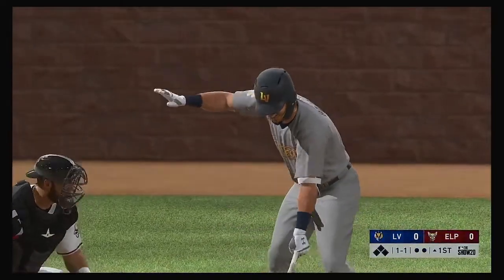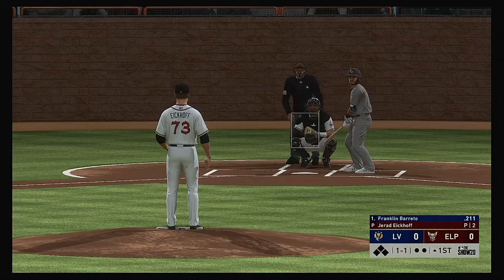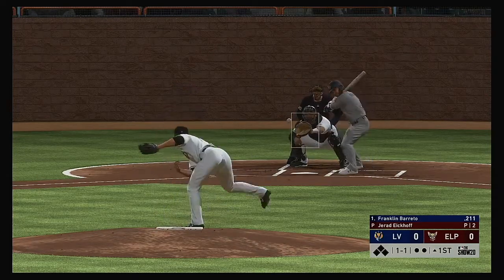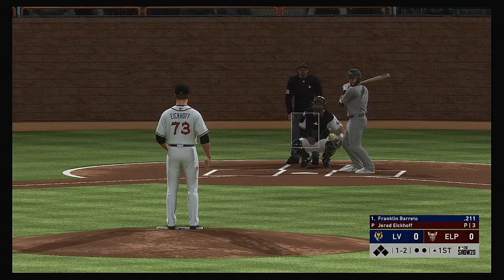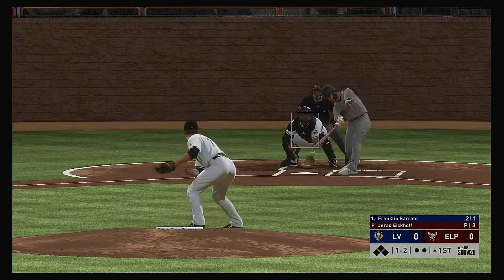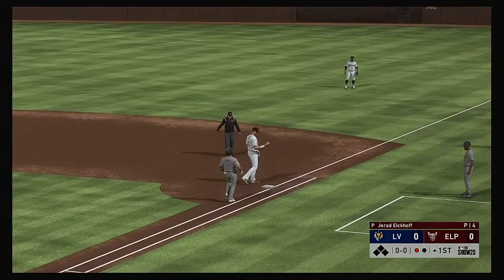Next up will be Franklin Barreto. He'll get us started in this one under the lights. A ball swung on and heading for the stands in right — that'll move the count to one and two. Swing and a miss at one in the dirt, and the throw is there to record the first out.